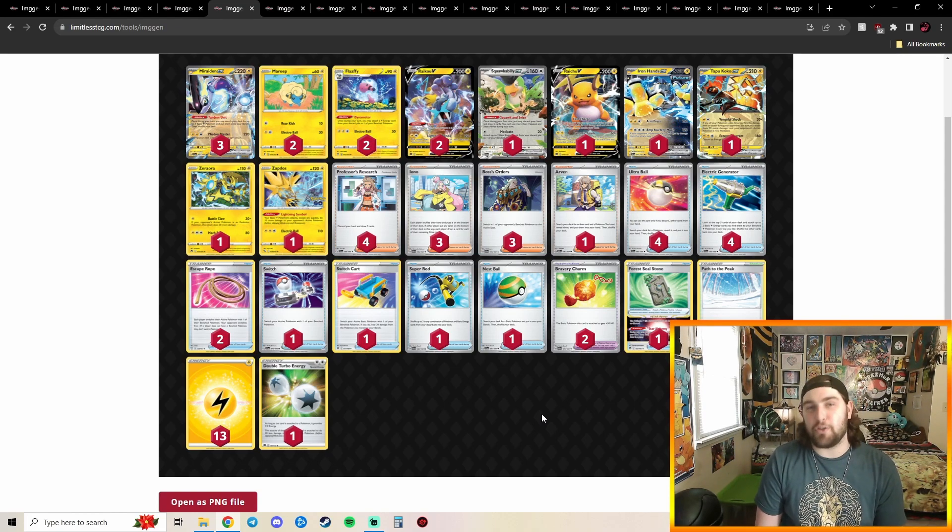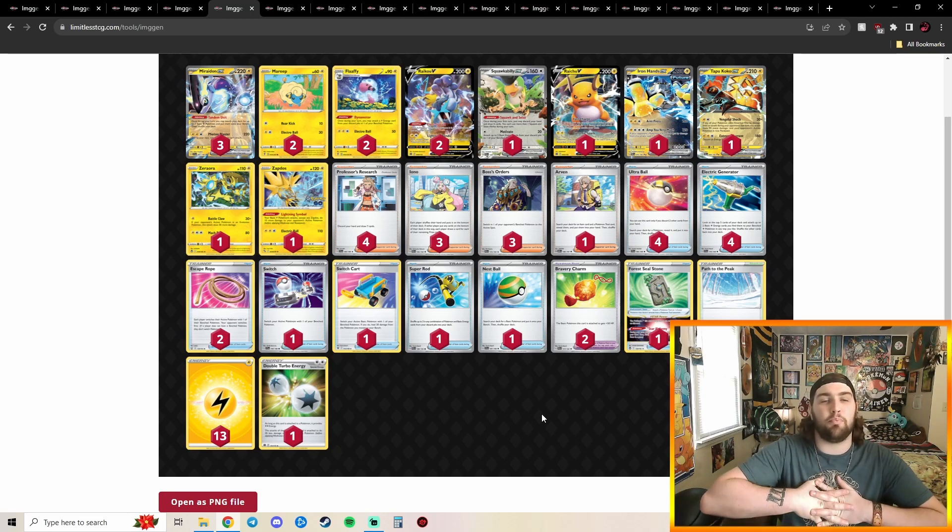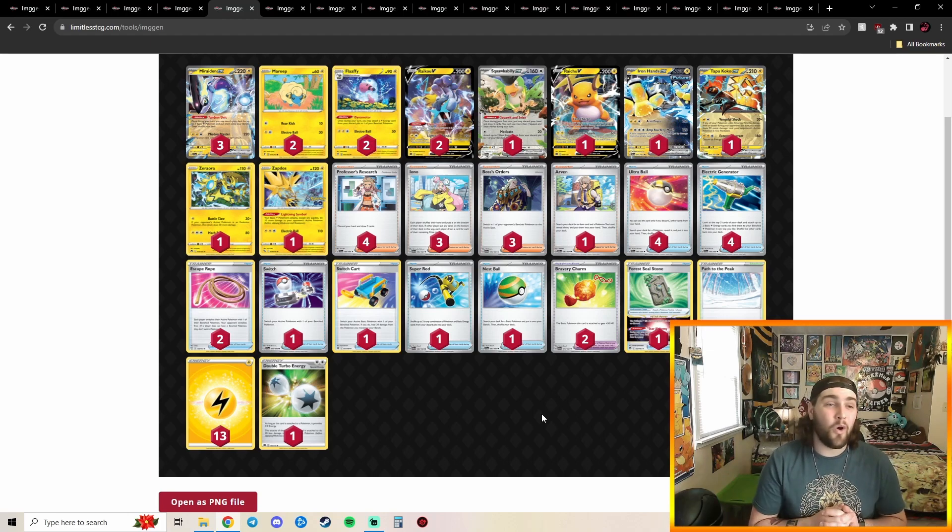This Miraidon list is playing Toedscruel EX and I don't dislike Toedscruel EX, I just feel like it's not the thing you should be playing — I'd swap it for maybe a Mew or a second Raichu. This is not the turbo turbo version; it's more tuned for the late game. But I like this Miraidon list — it's probably my favorite. The double Bravery Charm is really good because it makes your Lost Box matchup more difficult. Putting Bravery Charm on Miraidon or Raichu makes it really hard for Lost Box to Lost Mine things away.